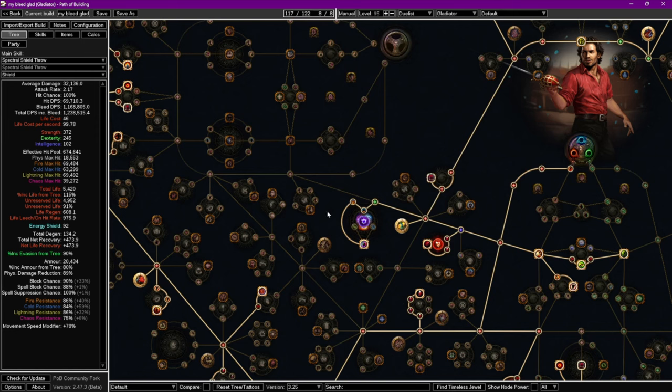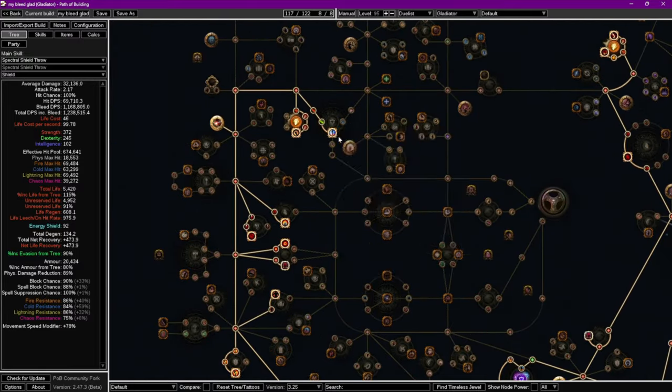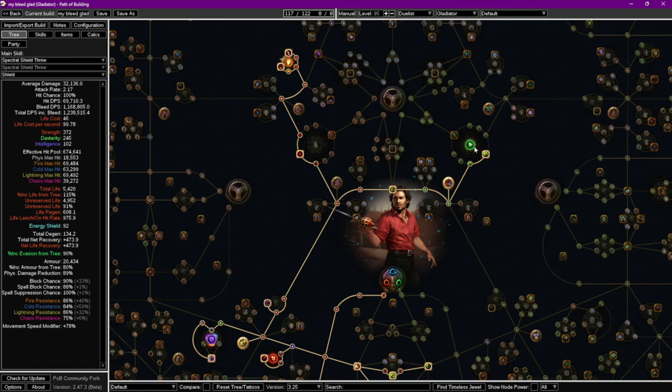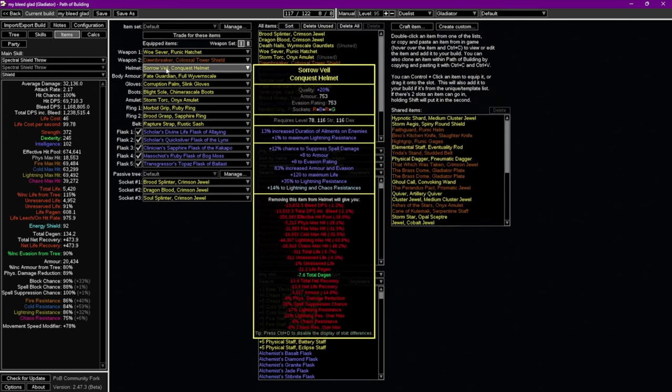We picked up the resist wheel for max resist. Also the Protection Mastery for corrupted blood immunity — really nice quality of life until you get it on a jewel. There's also extra resist from this new node. Magebane gives spell suppression and also evasion mastery — a 15% chance to suppress spell damage if helm, body armor, gloves, and boots all have evasion. So it's really important that all your bases are evasion rating to access that node.